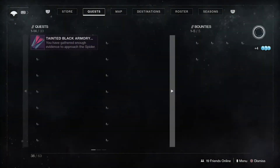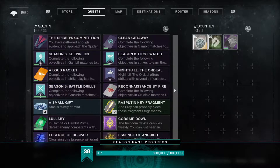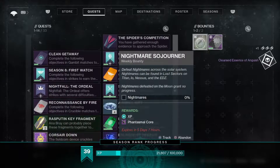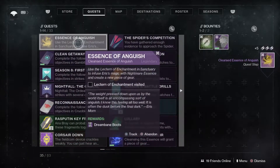Simply hand them in and the quest will reward you with the cleansed Essence of Anguish. All you have to do is return to the Lectern of Enchantment to hand it in and you will get these nice Dream's Bane boots.